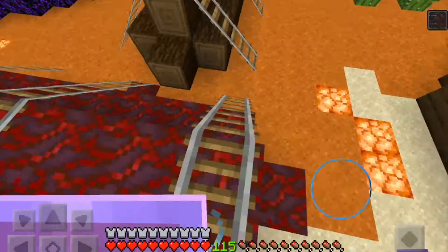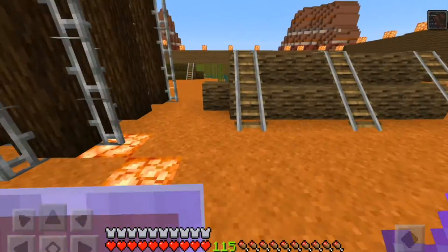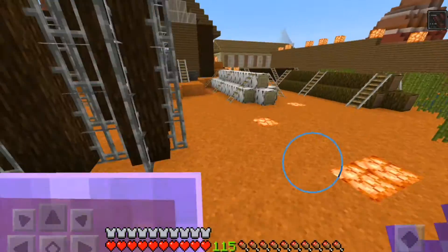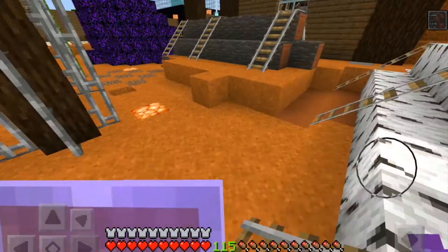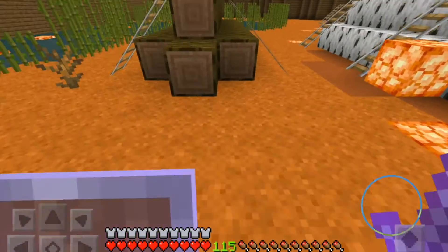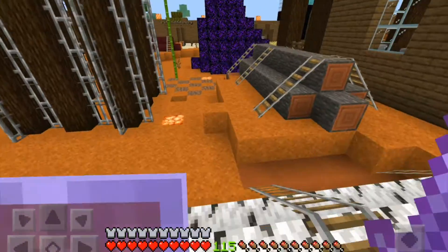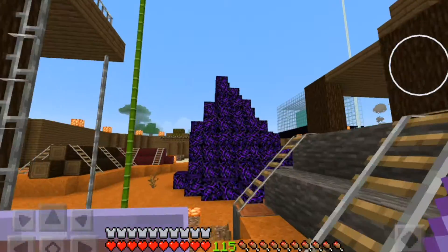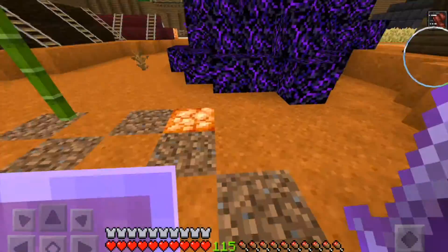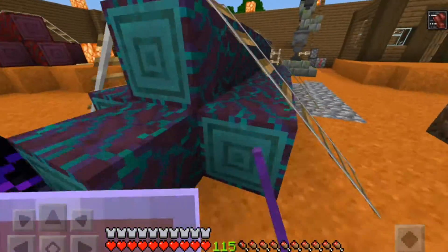I got some crimson wood, spruce wood, oak wood, birch wood, acacia wood, dark oak wood, jungle wood, and I also have some wart wood — I don't know where it is — and I also have a massive amount of bamboo. Oh, my wart wood is right over there.